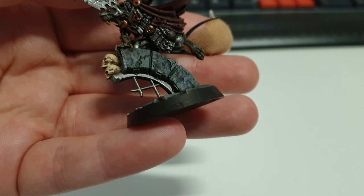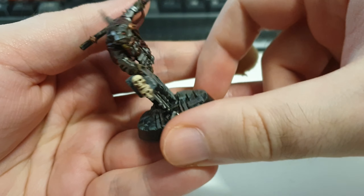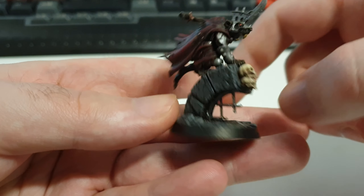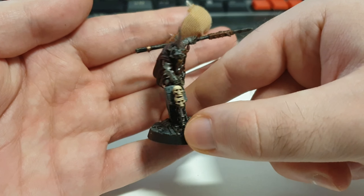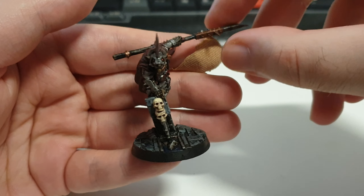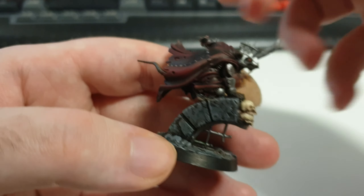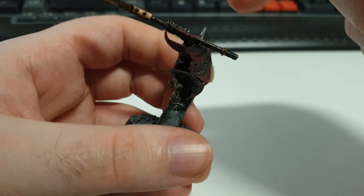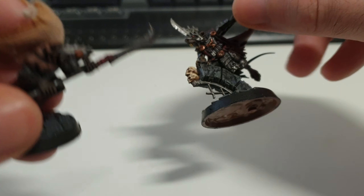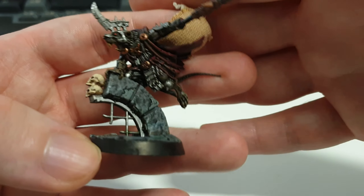And here we have — his name is probably Spite something — Scritch Spiteclaw. The thing that I did to him: I added two skulls right there on the base, because there's a little metal thing that comes out, so I decided to stack two skulls. I put four skulls across these five models. He was actually the most fun to paint of all of them, even though I had a lot of fun painting them. And I would say Kruk was probably my least favorite because of the two rats — I had a hard time figuring out how I wanted to paint them.